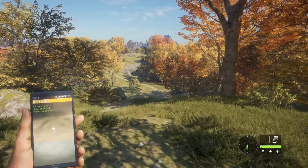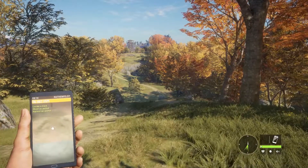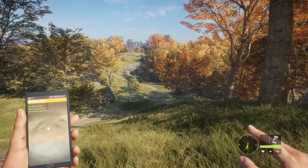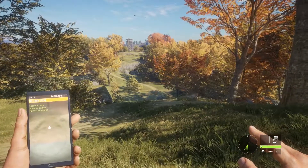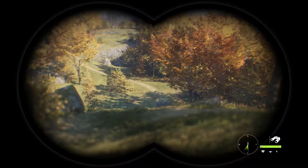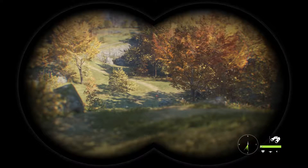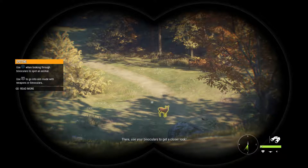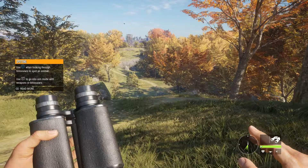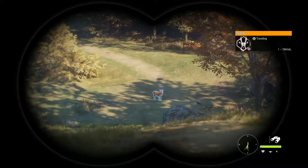I want to watch my sound — there, that's too much noise. There we go. Oh, there we go — here's my first animal right there. Use your binoculars to get a closer look. Use X when spotting, use X when looking through binoculars. Spotted animals.